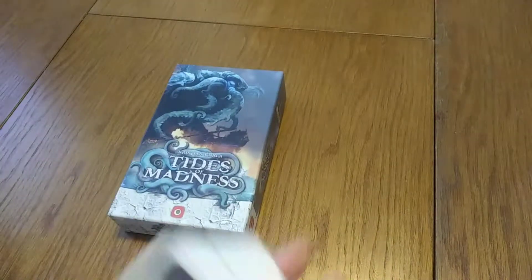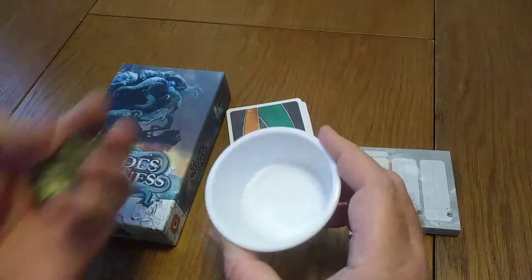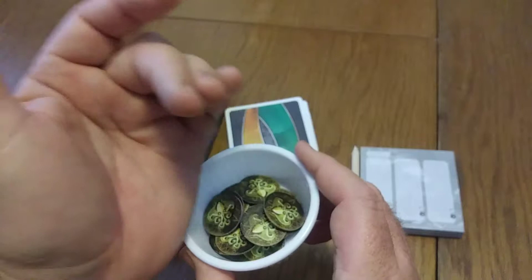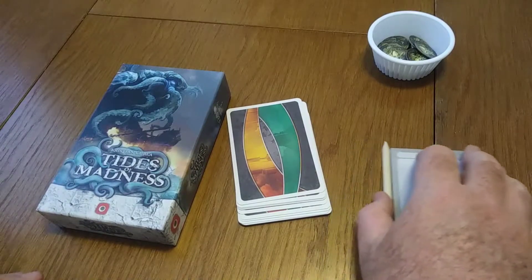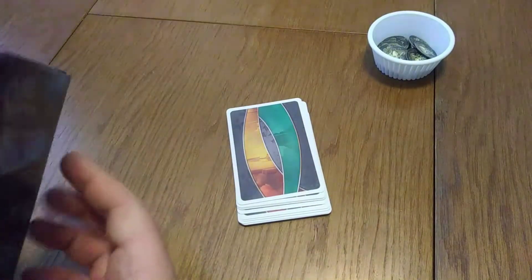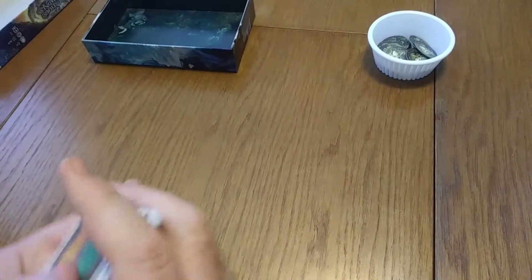In your Tides of Madness box, you're going to receive the 18 cards that you play with. You're going to get a pencil and a score pad, as well as madness tokens. There's also a very simple rule sheet that I'm going to break down for you in simple terms. You can set your score pad to the side. Your box I like to leave open because you're going to be discarding cards back into it as the game goes on.